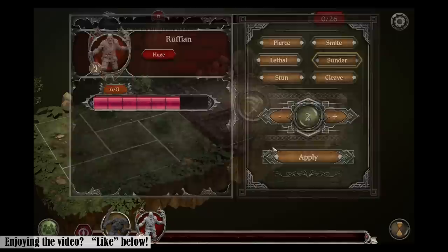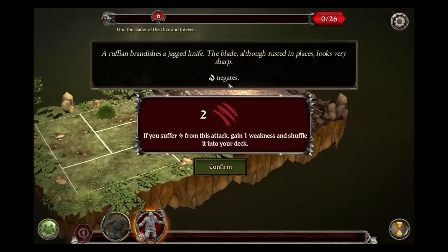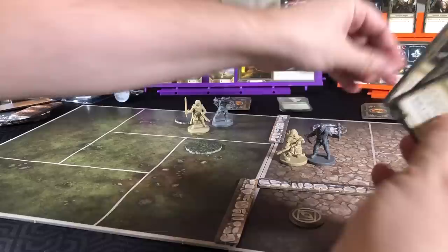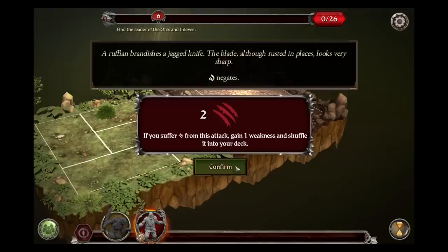And the ruffian can definitely attack back. Ruffian brandishes a jagged knife — the blade, although rusted in places, looks very sharp. Spirit negates; Gimli's best ability. So we would like two successes, and we know there's one on top. So we have our two successes to defend both wounds. So in the app we'll confirm, and that ends the heroes.